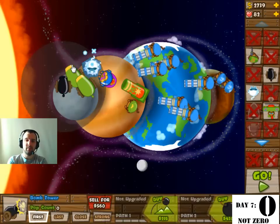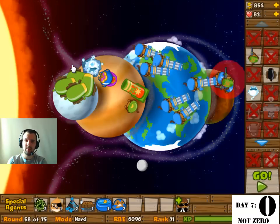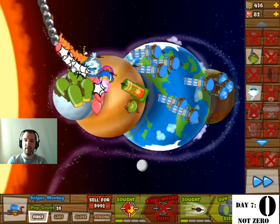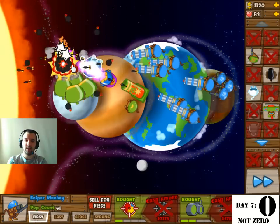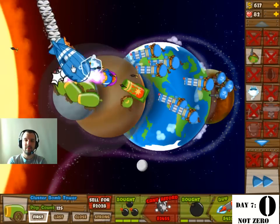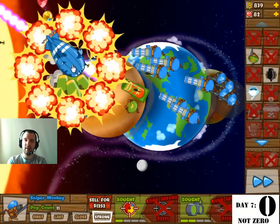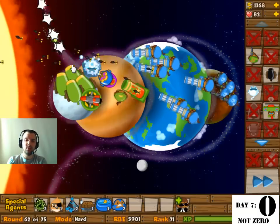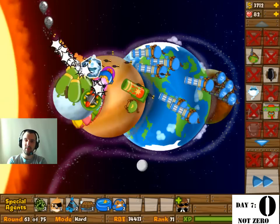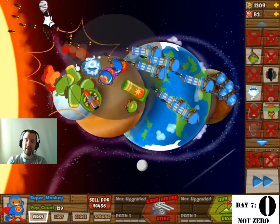We're going to build around five cannons — not completely full but something like that. They're all supposed to be at 3 and 1. I did build one at 3 and 2 but that wasn't intentional — I upgraded it one too far. It doesn't matter much but it costs money you don't need to spend. That extra upgrade is useful for hitting things at max range especially fast balloons, but here everything flies straight toward it so it's not the greatest.